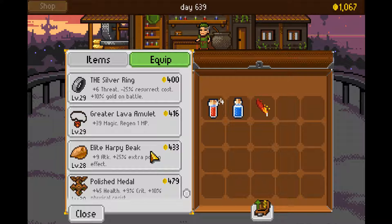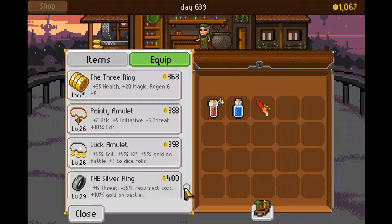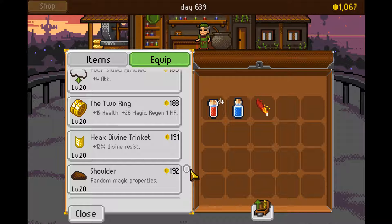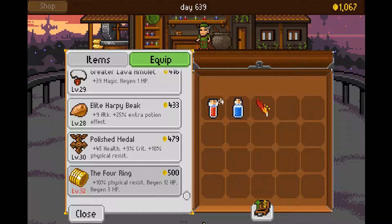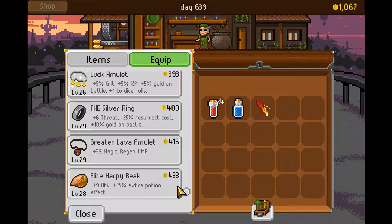More magic, plus 10% gold on battle. The silver ring: plus 5 crit, more experience, plus 1 to dice rolls. The two ring. Four amulets — that's really good. 10% physical resist. Or I invest, right? I spend money to make money, and I buy myself the silver ring for my paladin.